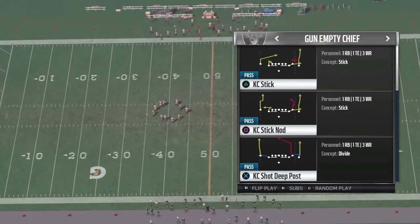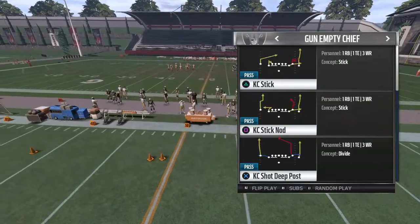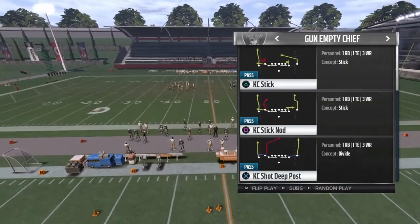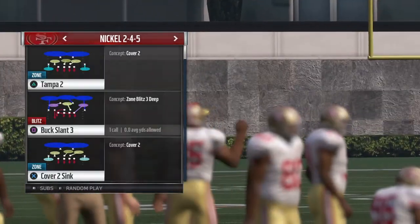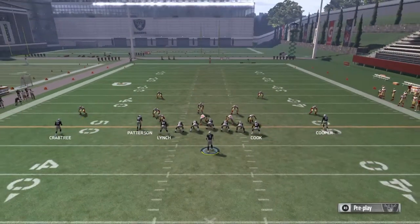Normally I would flip the play — if you have a right-handed quarterback, have it on the left side, and keep it normal if you have a left-handed quarterback. Since there aren't many left-handed QBs, you'll probably run it like this most of the time. We're going to go up against a Cover Two with nickel, because people think it's easier to run against four-three odd, but let's run it against nickel.